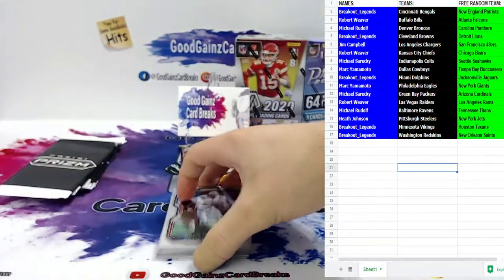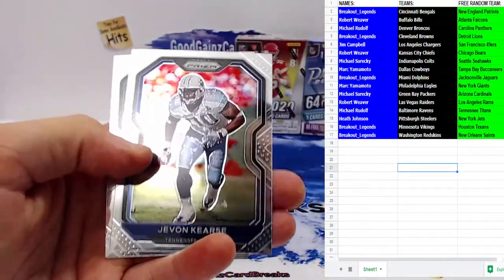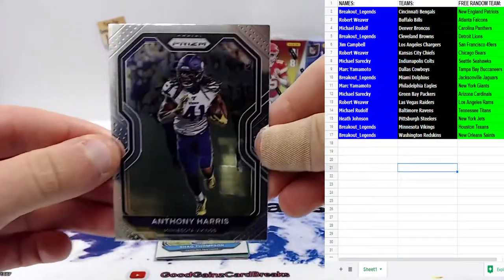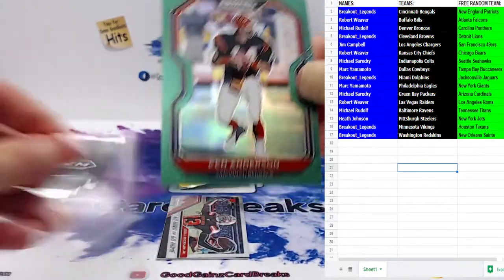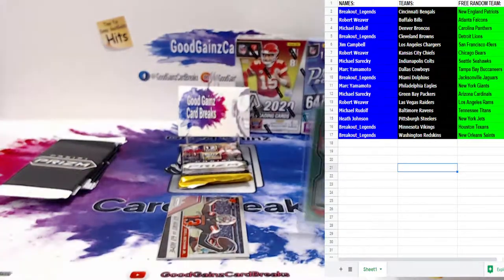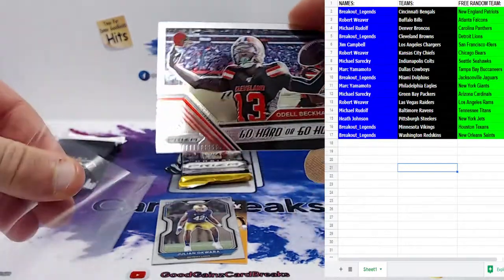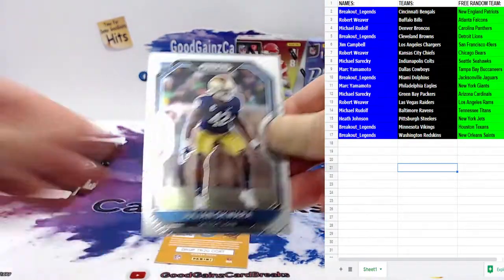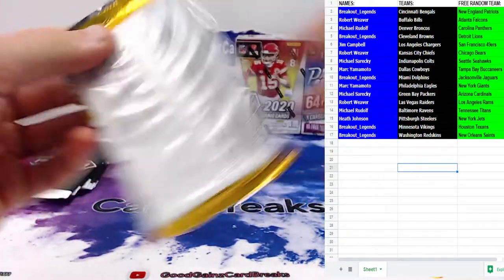Another green! Willie McGinest for the Patriots, Geno Atkins for the Bengals, Bruce Smith, Zeke, Jadeveon Clowney, Alshon Jeffery, JPP for the Bucks — I forgot how many fingers he lost in that fireworks incident. Anthony Harris for the Vikes, Shaq Thompson for the Panthers, and it's going to be a veteran green prism for the Bengals — Ken Anderson. This base insert applies to the Browns this weekend — go hard or go home, too bad OBJ is already home. Feels like they've done a lot better without him. Julian Okwara is your rookie out of Notre Dame for the Lions. Final regular pack coming up.